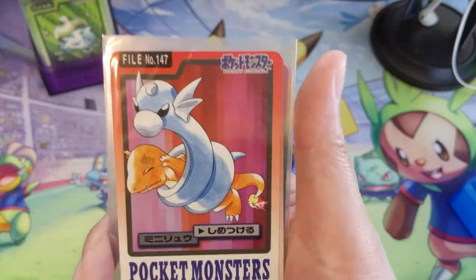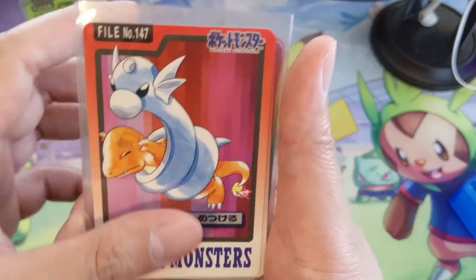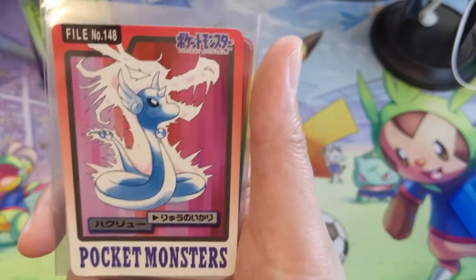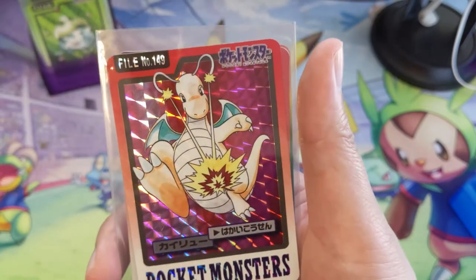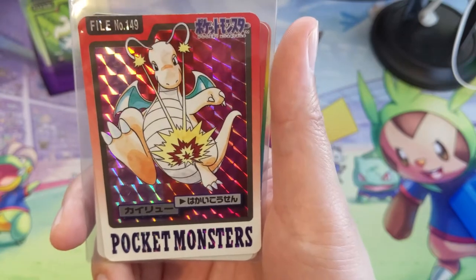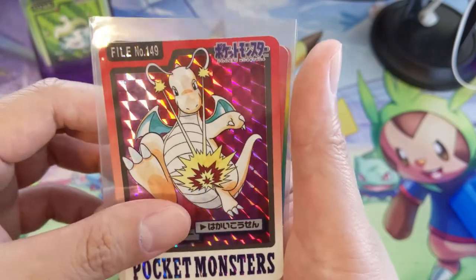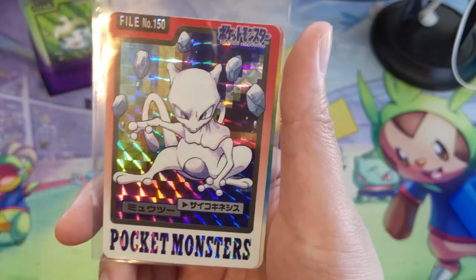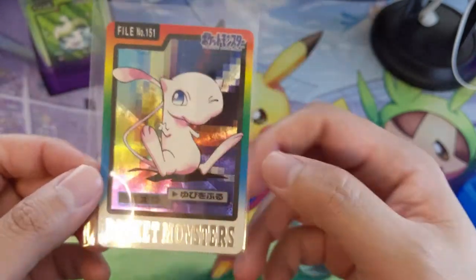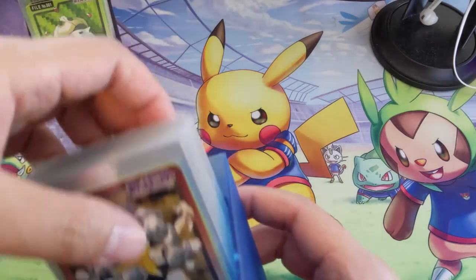And then the dragon lineup: Dratini — it's like an anaconda to the Charmander, poor Charmander. This is a really cool Dragonair — he's like powering up to become this nasty dragon. And there is the Dragonite himself — I'm guessing that's like a very weak Hyper Beam. Then there is Mewtwo — once again, it looks kind of small. And Mew, to wrap up the 151. Again, there are two more cards; I can't say I'm too eager to pick those up, but we'll get them eventually.